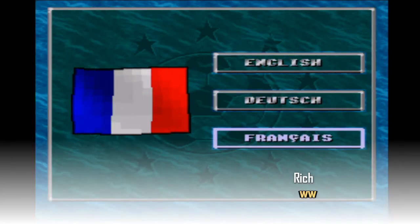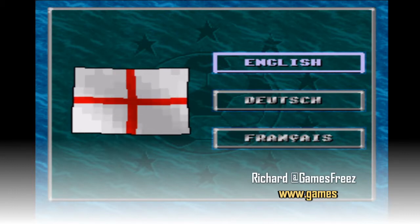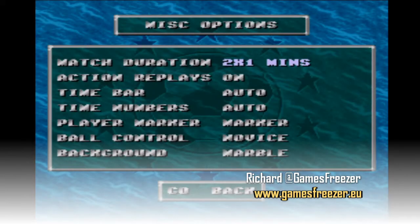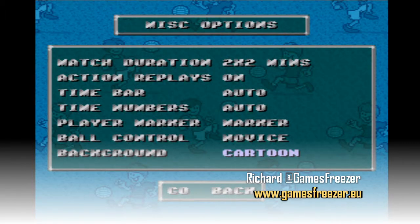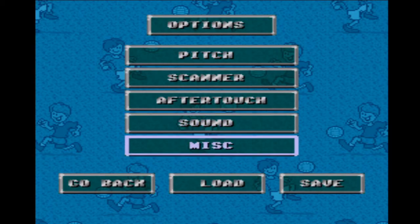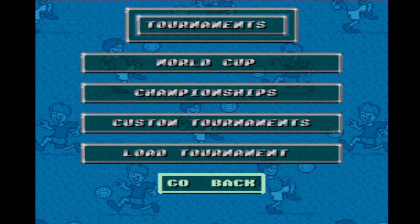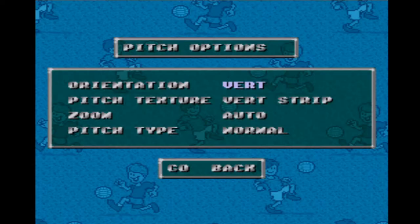This is Richard. This is Games Freezer's look at SNES football games — specifically those football games that were shite, or the ones we thought might be shite but actually turned out to be alright. We've completed the journey of all the games I wanted to cover on the Super Nintendo, and I've come up with this bonus game. Dino Dini Soccer is the conversion from the Amiga Goal game that made its way onto consoles.